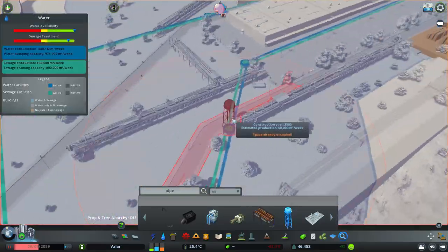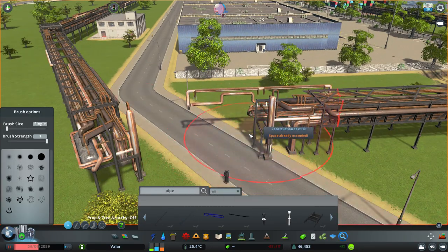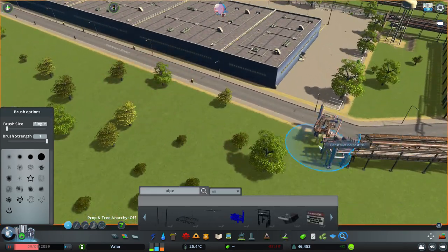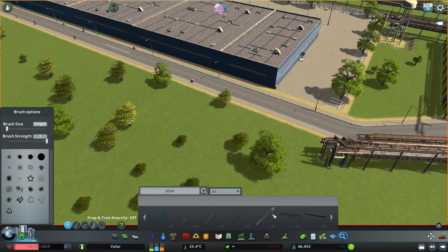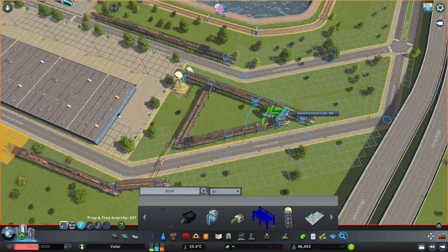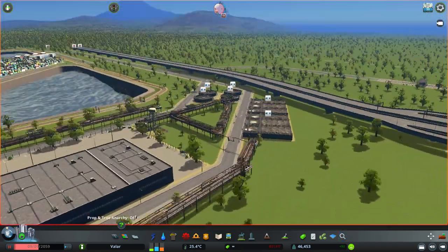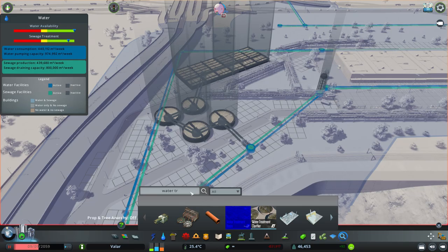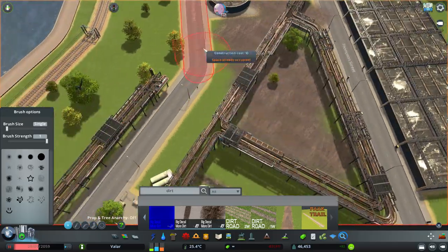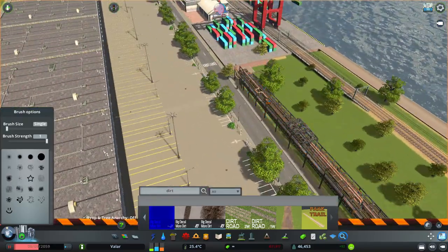I found an industry pipe network asset that looks really cool, so I added details from it — big industry pipelines going up and down carrying oil, water, sewage, whatever gets pumped around the area. Because of that I also added a few water pumping stations and water treatment plants to complete the industry feel and give it a busier vibe. I hate leaving empty areas, so that's why I added those.